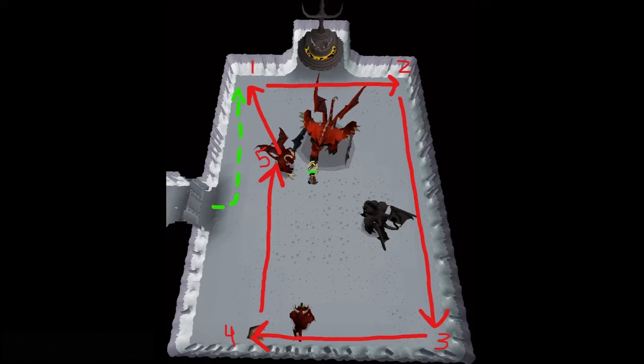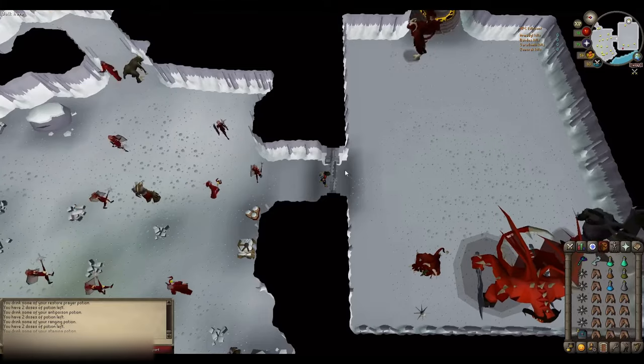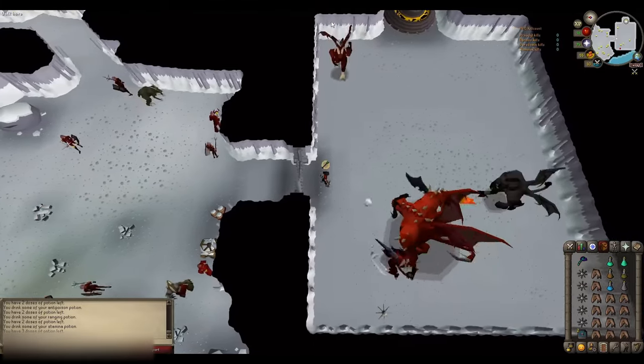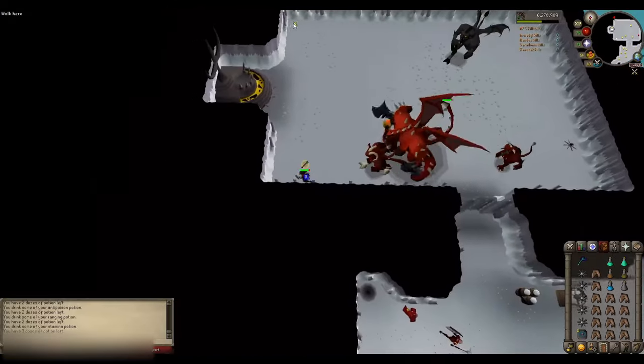From 3 to 4, you shoot him once. From 4 to 5, you actually don't shoot at all — you change your Protection Prayer from Protect from Range to Protect from Melee because you will run into him. You could tank it if you want, but I would recommend changing the prayer. Then from 5 to 1, you change it back to Protect from Range and start the cycle over. Go ahead and pot up, drink a Stamina Potion, and go in once you see the south part of the room. Run to spot 1, activate Protect from Range and Rigour, and start the cycle.